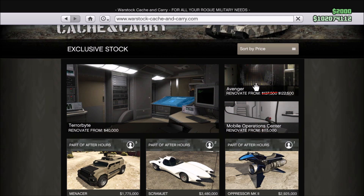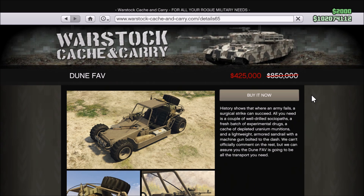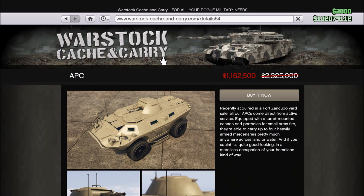For vehicles, the MOC, Avenger, and Terabyte are 40% off, as well as the Dune FAV, Weaponized Tampa, and HVY APC.